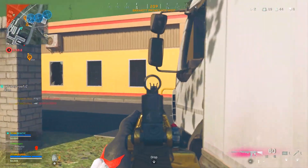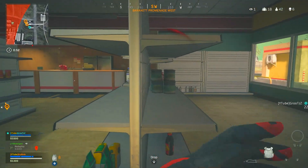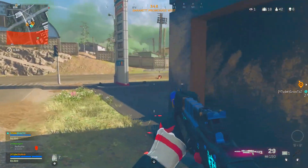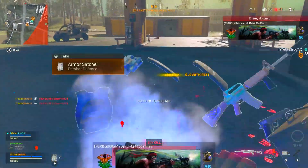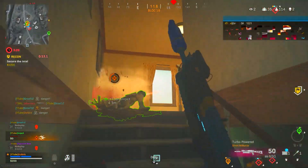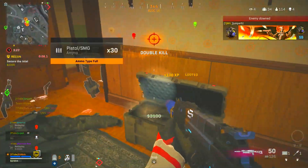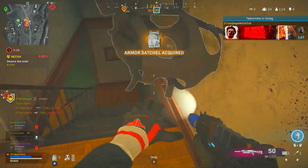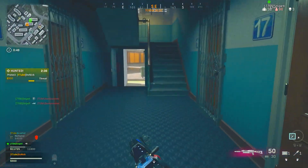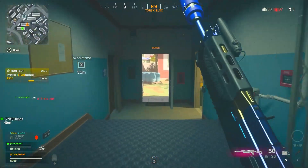For the last weapon, I'm going with the Bullfrog. It's not a gun that's guaranteed to smack people up close, but you can take it to mid-range and do a very decent job there too. Some attachments might not seem to make sense, but once you use the gun you'll understand. First up is the GRU Suppressor for effective damage range, bullet velocity, and vertical recoil control — bullet velocity makes it feel like hitscan.